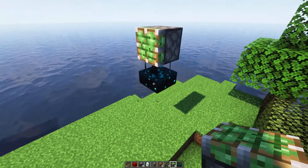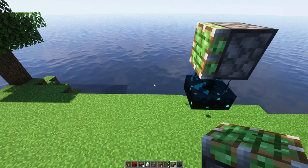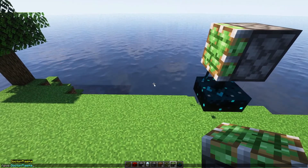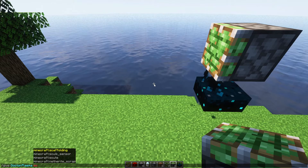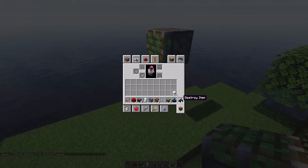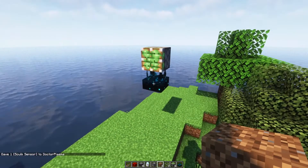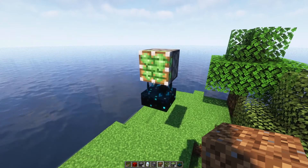We're going to use a skulk sensor — this exists in 1.18. All you have to do is give yourself a skulk sensor. In addition, you're going to need a bit of wool, and you're going to need some way to get a wolf.